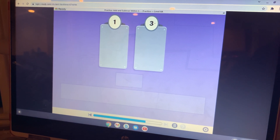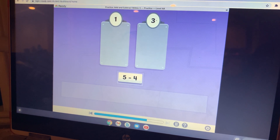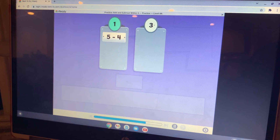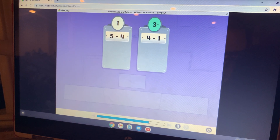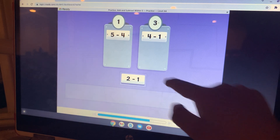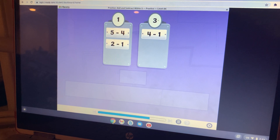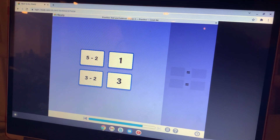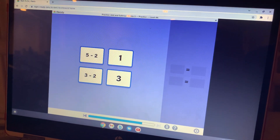Let's practice. What is five minus four? Five, four, three, two, one — it's one. Five minus four equals one. What is four minus one? Four minus one equals three. What is two minus one? Two minus one equals one. Let's play math match with subtraction — match pairs of cards that are equal. Five minus two is three.